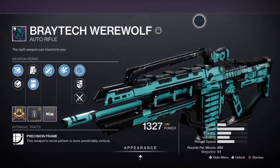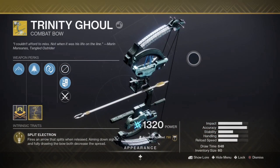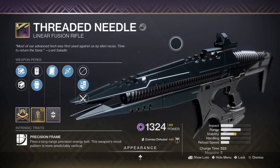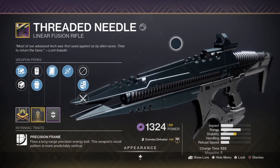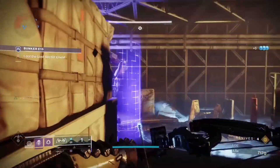As far as weapons go, I use the Braytech Werewolf auto rifle with anti-barrier mod, the Trinity Ghoul combat bow with Overload Bow, and the Threaded Needle linear fusion rifle paired with Particle Deconstruction. In this Lost Sector you will be facing enemies with void shields.